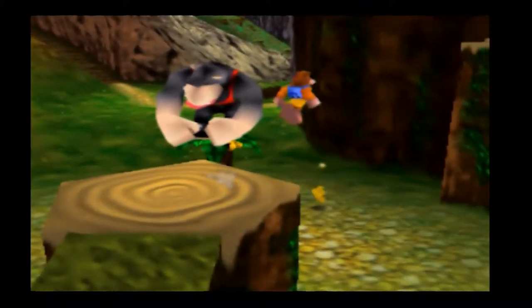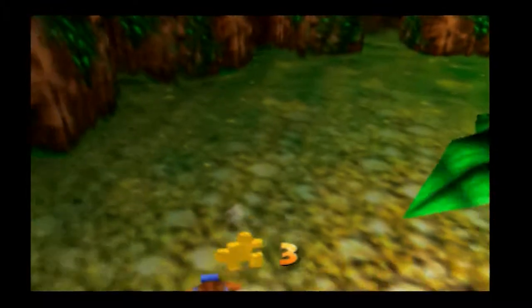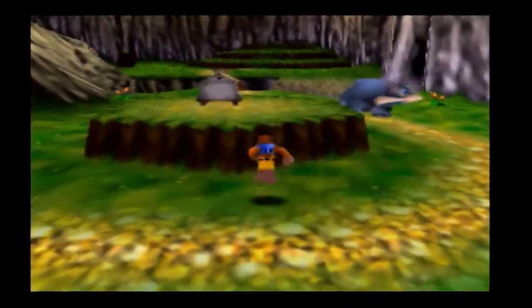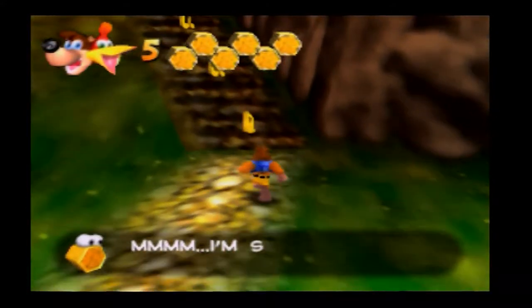I can never tell - it's a giant monkey, it doesn't really matter its gender. Just shoot eggs at its face until it gives you the Jiggy. Needless to say, all the Jiggies you're going to get in this first world are going to be fairly simple. And that honey hive thing by here - when you break it open it'll usually split out into three honeycomb pieces.